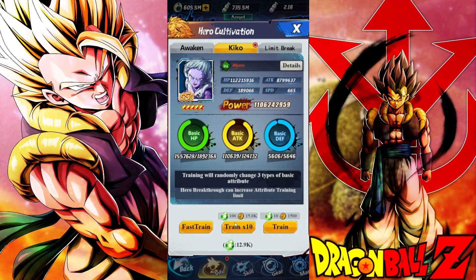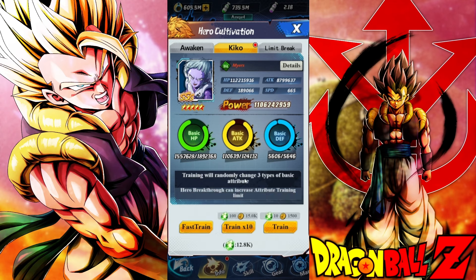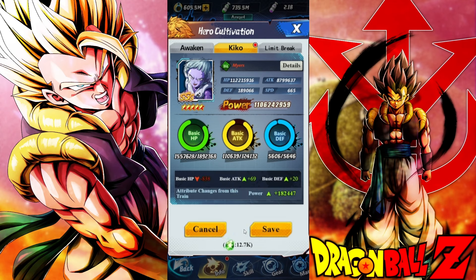Let's do the first ones together. As you can see, defense is going up and HP is going up, but attack is going down — it's going down by 210, which is a lot. But you're gaining more power. In my opinion the best possible way here is to cancel, because 210 attack is actually a lot.